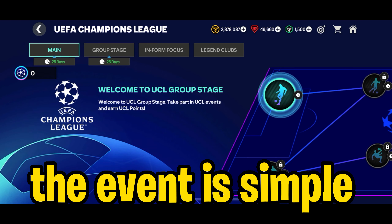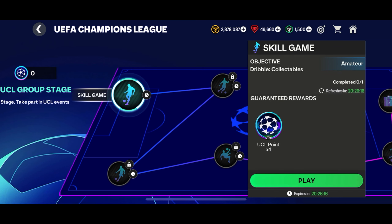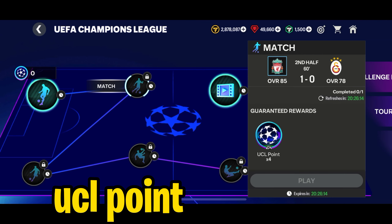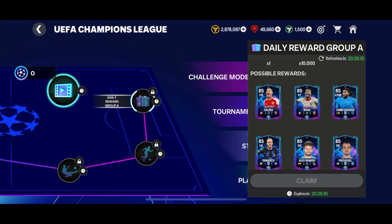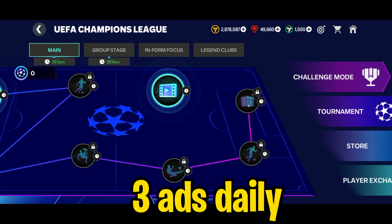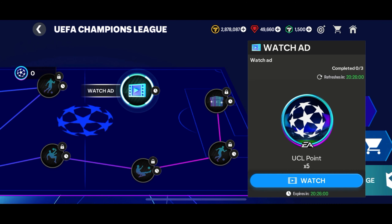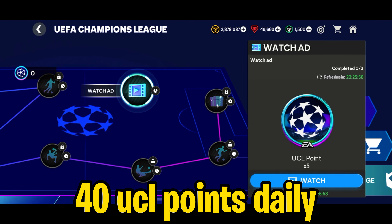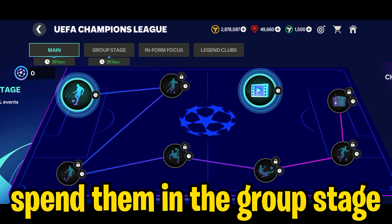The event is quite simple. In the main section of the event, you'll find some skill games and matches, and on completing these you will get UCL points. On completing the whole path, you'll unlock the reward which gives a mixed version player and FC coins. Also, daily you'll get three ads to watch, and per ad you'll get five UCL points. So from the main section, daily you'll get 40 UCL points.